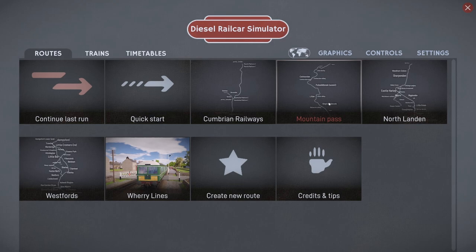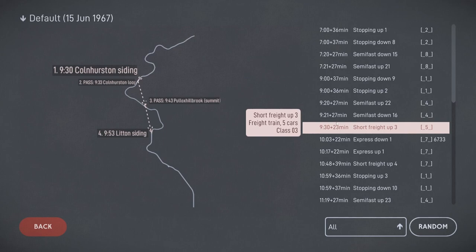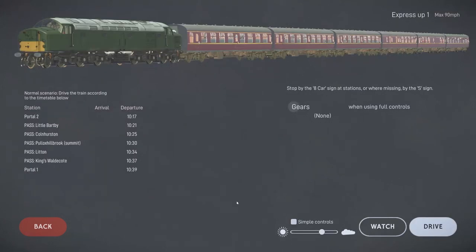We're going into the Mountain Pass map for this video. The timetable's from 1967 and I think we'll do the 10:17 express - that's a Class 47 formation as you can see on the map. It's an express all the way through. We're passing Little Barton B on the way.